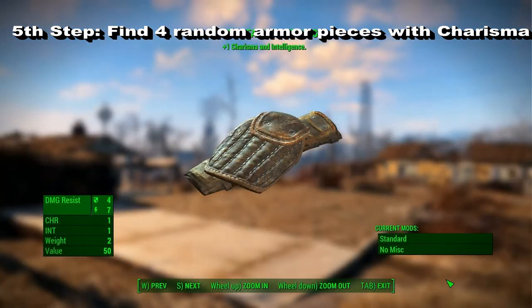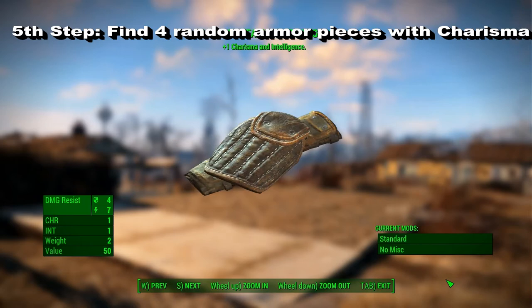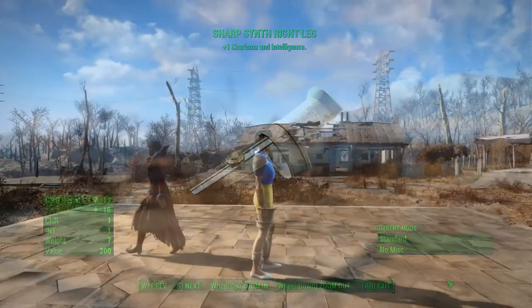Which brings us to the tricky and most time-intensive part. You have to get 4 pieces of armor with the Sharp attribute, because Sharp means that the piece of armor has 1 point of Charisma and 1 point of Intelligence. So now you have to farm a lot of Super Mutants and other enemies to get 4 different pieces of armor with 1 point of Charisma. And if you manage that after hours or days of trying, you finally got 20 Charisma.